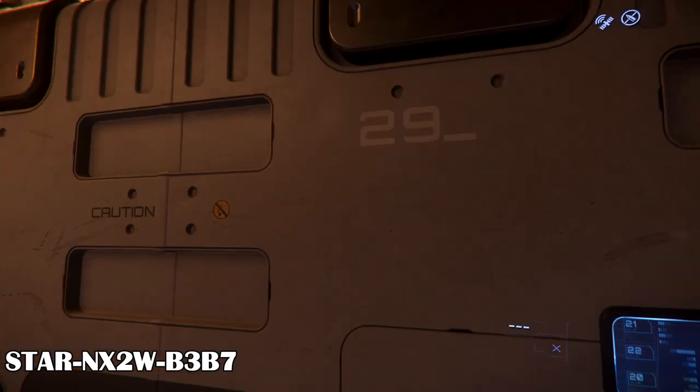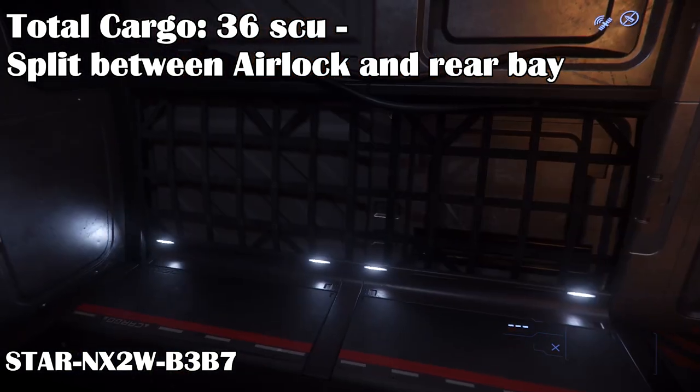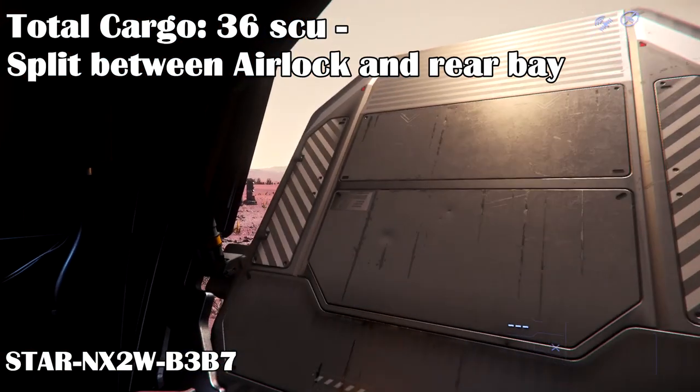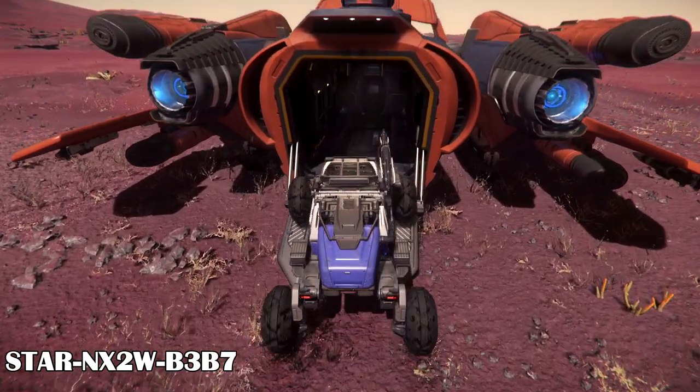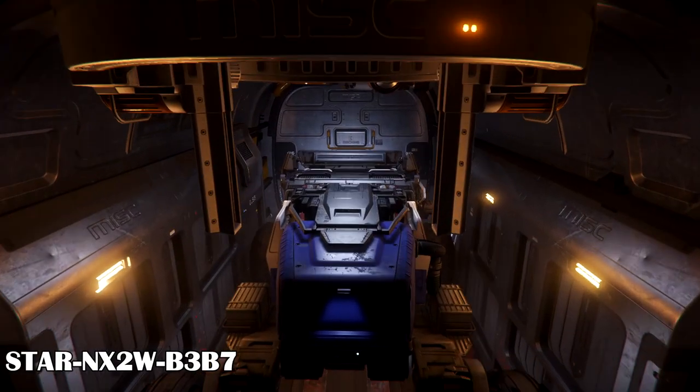There look to be some control panels on it that don't function yet. The cargo bay is behind it with 36 SCU storage. It has less storage space than the normal Freelancer because of the fuel refining room. You can fit a rock or two in the cargo bay, but you have to watch out not to block the rear turret access.